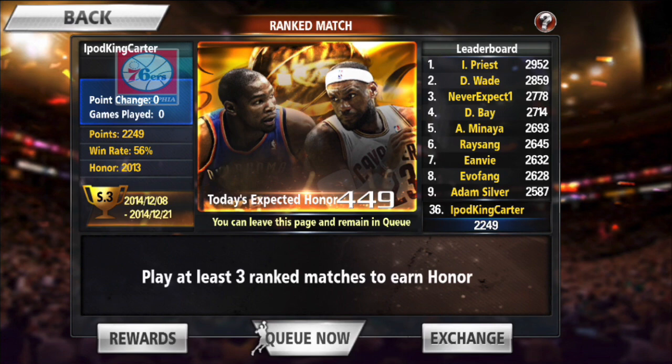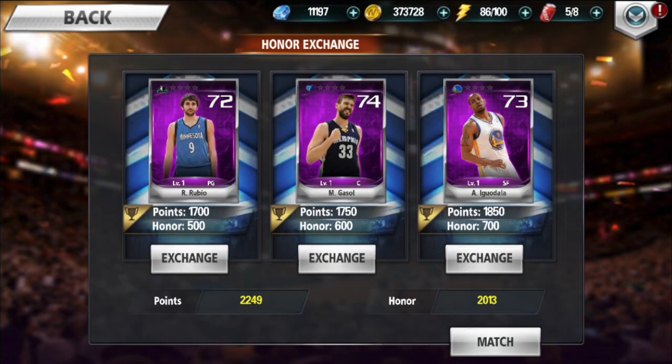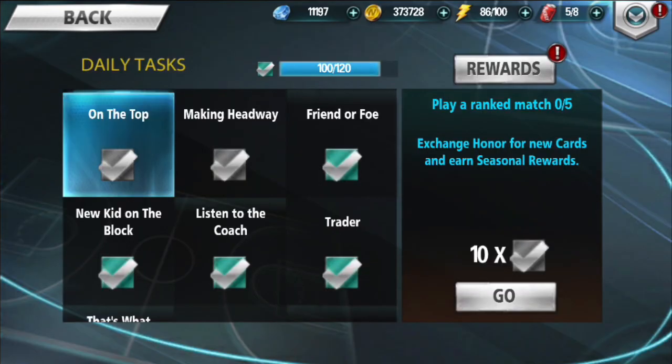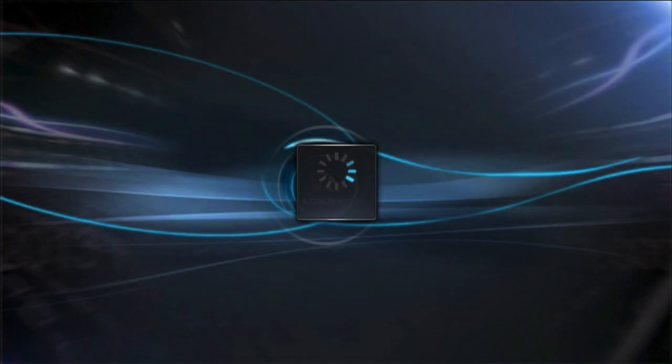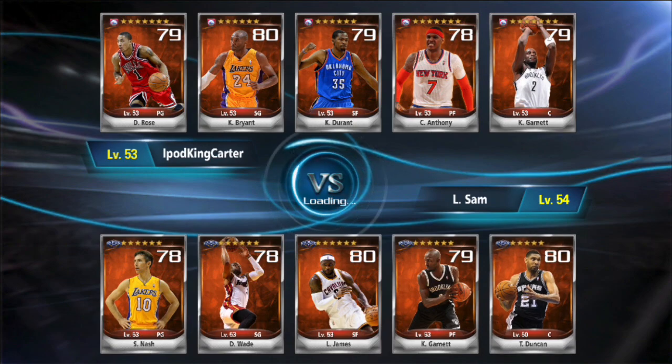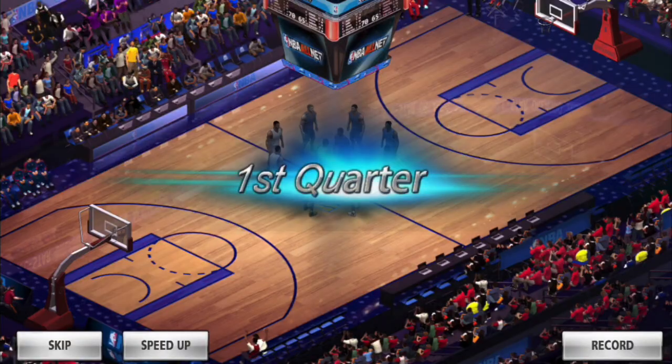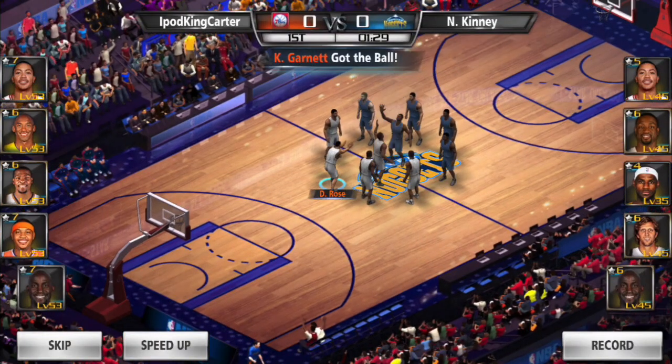If you go to Cards and then Pieces, you can see how many pieces it takes to get a card. Another way to get legendary cards is through rank matches — I have 2,000 honor and 2,022 points. Once I get to 3,000 honor I can redeem that for a Kevin Love card, which I'll use as a consumable to rank up my other cards. You can see some of my players are at rank level six or seven — these cards are not cheap and it takes a lot to get there.